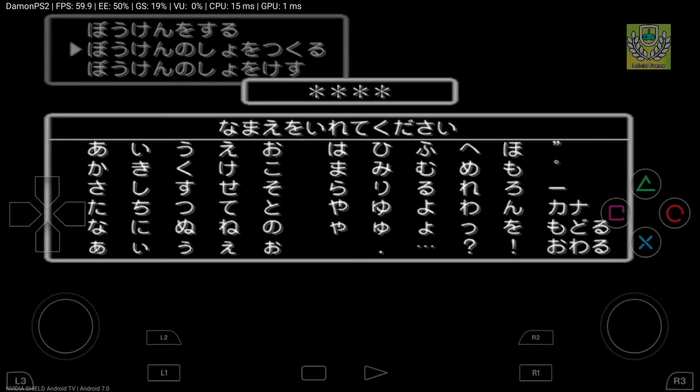Damn it. Because this is Japanese, the controls tend to flip — so it's now the circle button to enter and X to go back. Kakashima... okay, Kakashima. I have no idea what that is, but I'm guessing I'm entering a name.